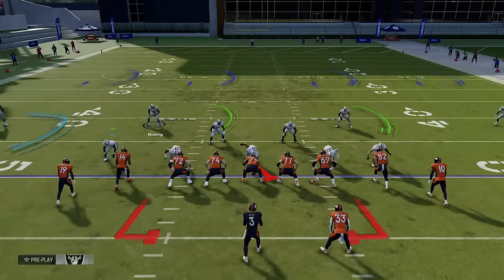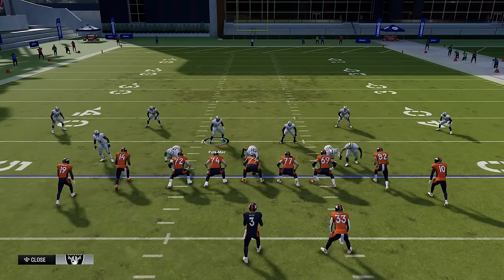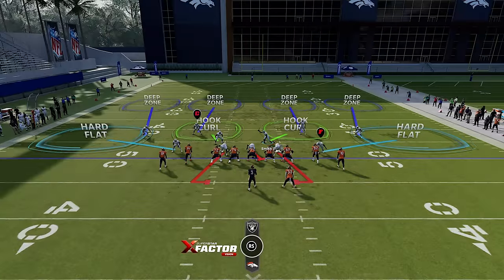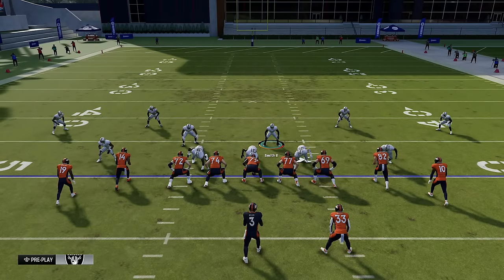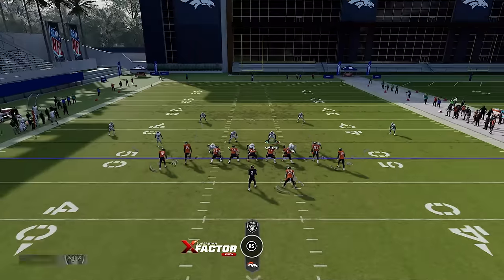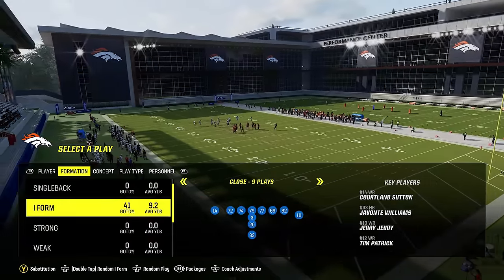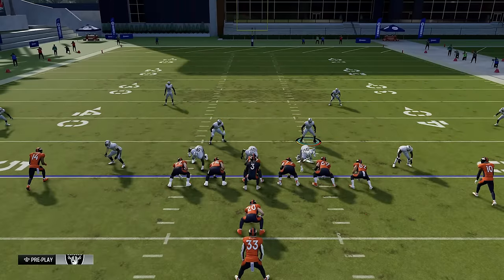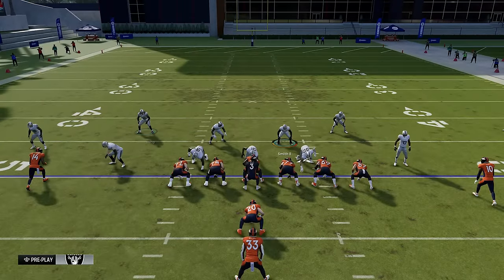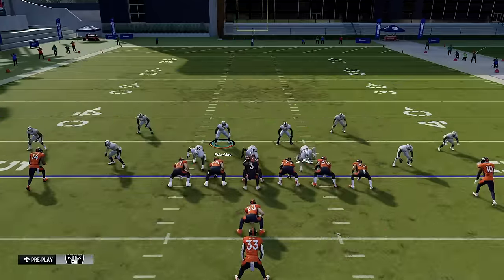Like I said, on all these base defenses all you really have to do is move this cornerback in so he gets into position. I base aligned again and have options to pinch the defensive line or spread the linebackers. Against a tight offensive formation, I want my cornerbacks in tight too. You can press to bring those guys as close to the receivers as possible. I'm really trying to get some run plays here to show how this run defense works.